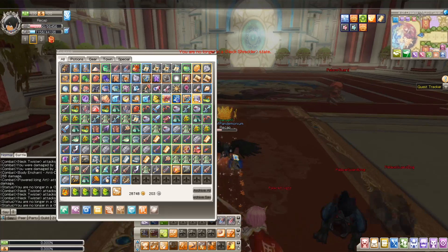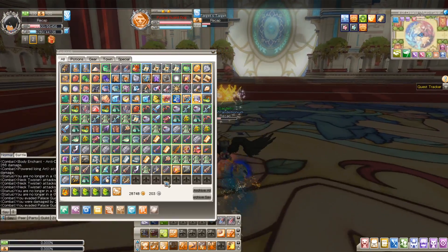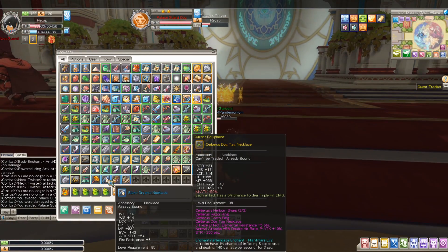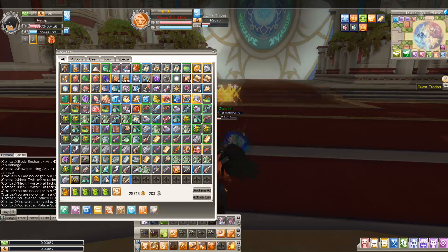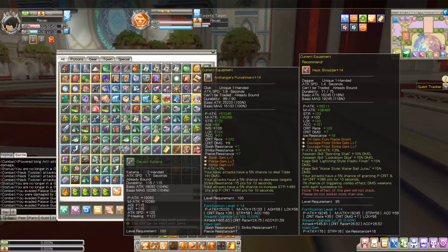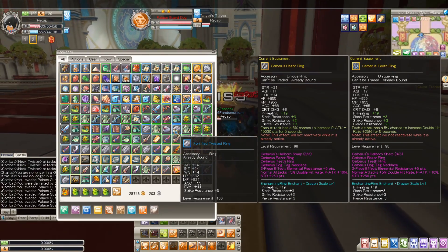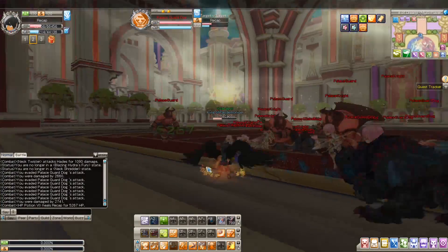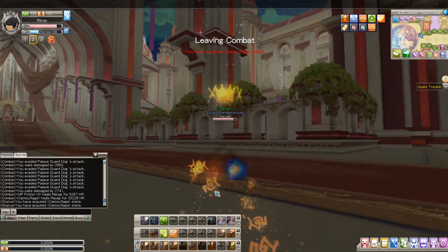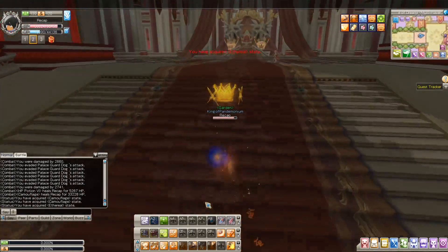When you run this dungeon, what you want to sell — obviously you sell everything — but what makes you the most money is these necklaces: level 95 and 100 necklaces, and these rings. We got a few — I see two bunches of necklaces and a lot of rings. These common drops sell for nothing, but the necklaces and rings sell for like 50 gold each.